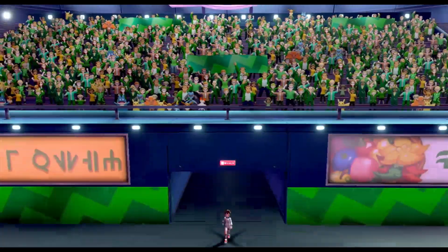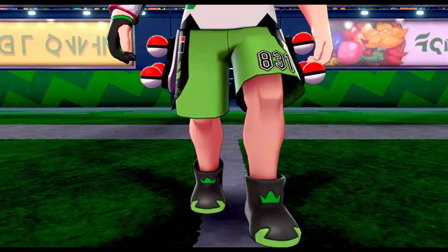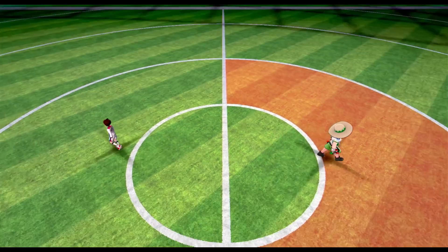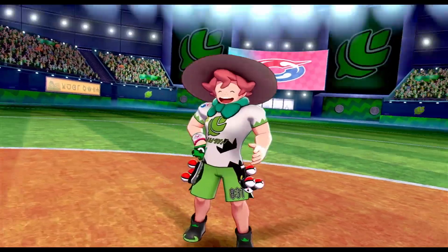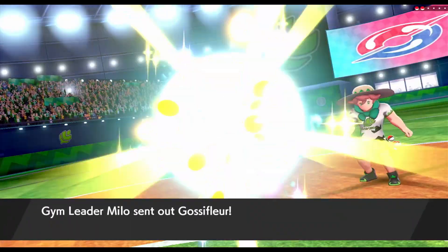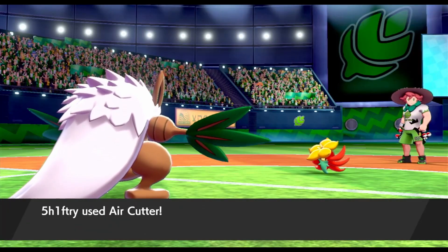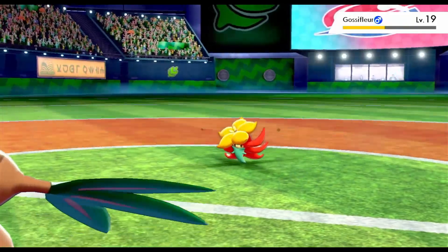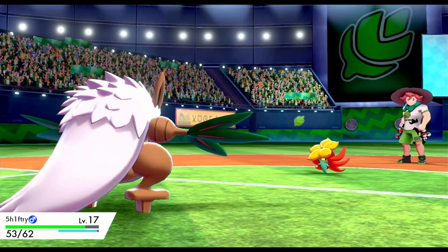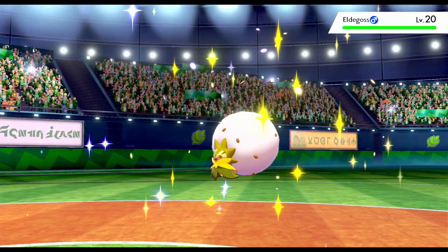Once inside, we get to see this massive crowd of people gathered for the gym challenge — way more people than I've ever seen at a baseball game. We see Milo, the cute little baby-face gym trainer. We shake hands, go our separate ways, and begin the battle against Milo to hopefully win the Grass Gym Badge. He throws out Gossifleur, and we throw out Shiftry, who is going to be absolutely clutch because he can learn Air Cutter. Since his attack and special attack are the same, this Air Cutter does a ton of damage — over 50 — and we use it one more time to take Gossifleur down.